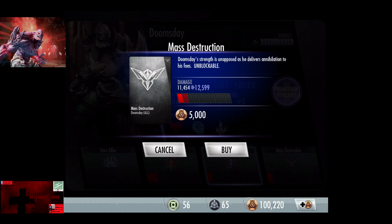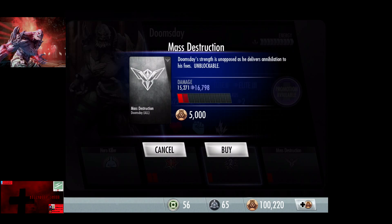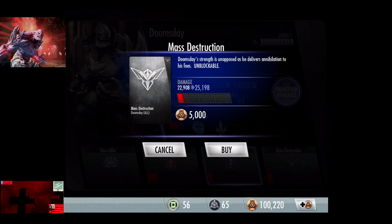Mass Destruction is currently at 11,454 damage. Going up to Elite 3, damage goes from 10,181 to 15,272, and health goes from 21,622 to 32,432. Mass Destruction currently does 15,271 damage. At Elite 3 with the promotion, damage is 17,817, health goes to 38,919, and Mass Destruction is 22,909 damage.